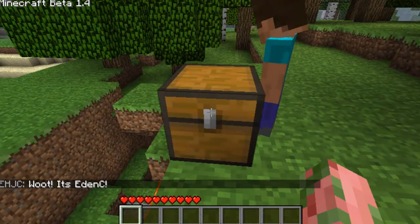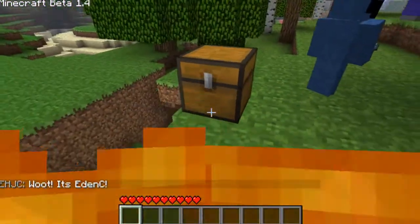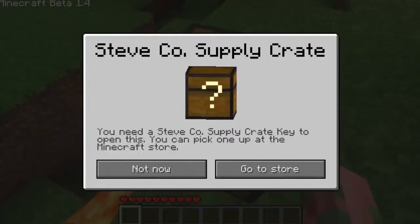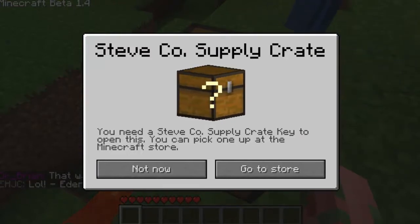It works in single player and multiplayer for the time being. You just go ahead and right click any one of these natural boxes which seem to randomly appear in the environment, and we get this — oh look, a Steve Co supply crate! It says you need a special key to open it and you can pick one up at the Minecraft store.